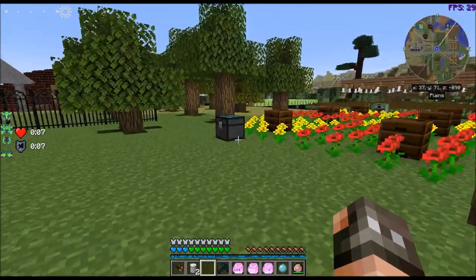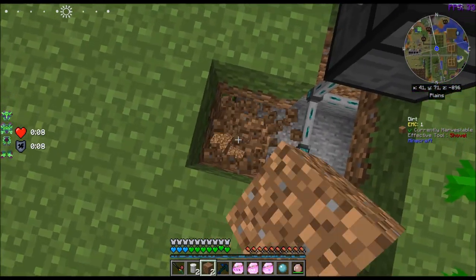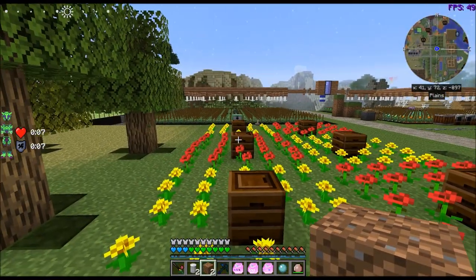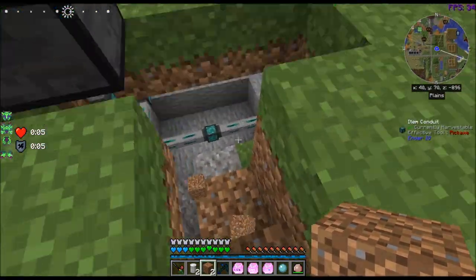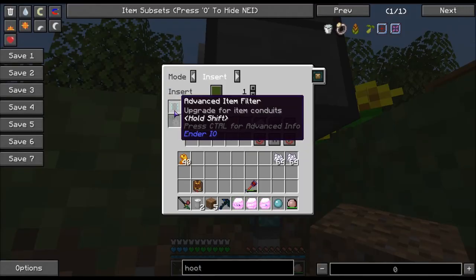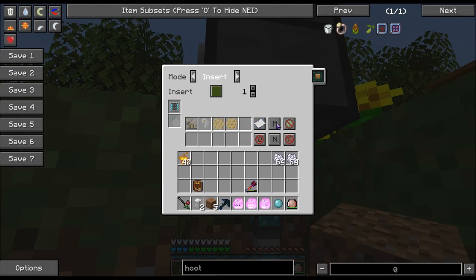One thing that I did was I put an alchemical chest here. This is hooked to my apiaries — I have item conduits set to the bottom of these to output or pump items out constantly. Then I used an advanced filter on the insert, and it will allow it to put in the honeycomb, the wax comb, the bee grub, and the queen bee. But it is set to match metadata.